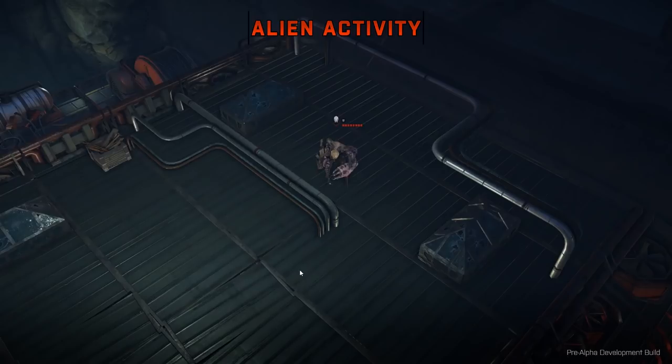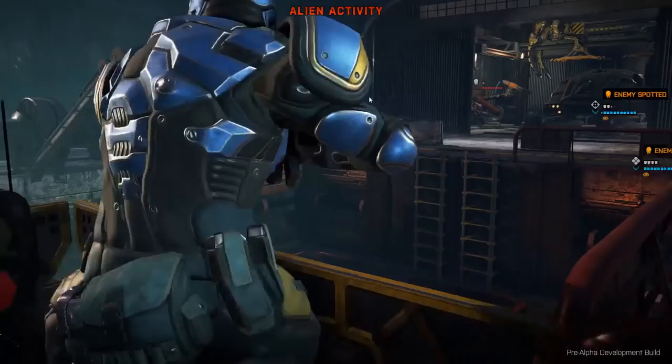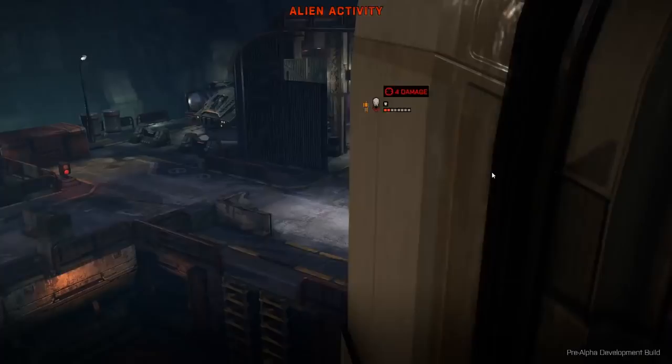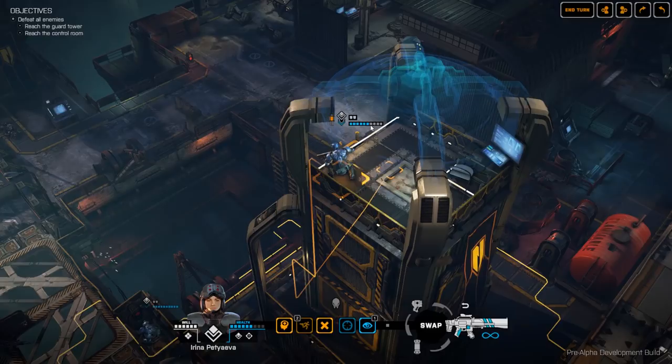He just fired at us and did some damage to our armour — he's shredded some armour. We've got another gunner down here. We're getting some reaction shots. Return fire saved us a little bit. My assault up in the tower has actually taken some damage — he's lost some health and taken damage to his torso. We could use our medkit to heal ourselves. Let's go ahead and do that — we'll heal up.